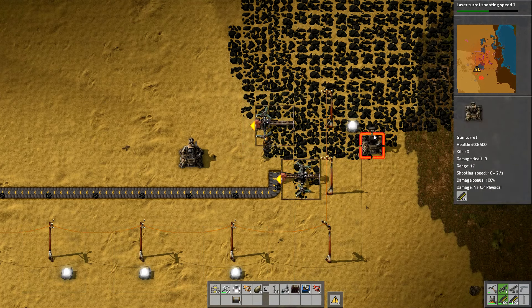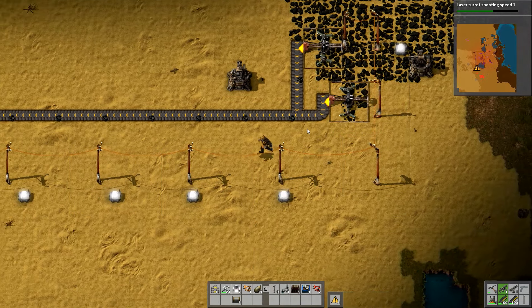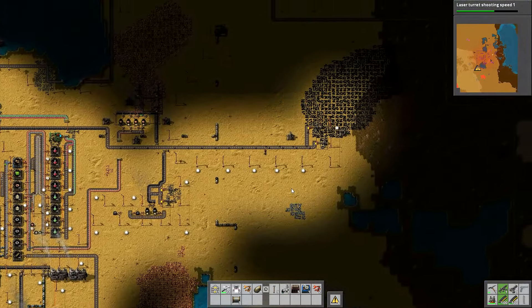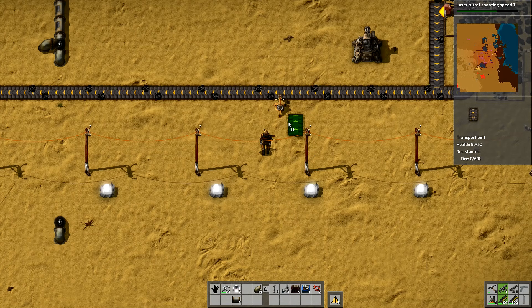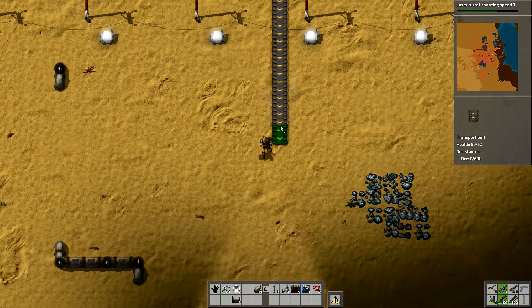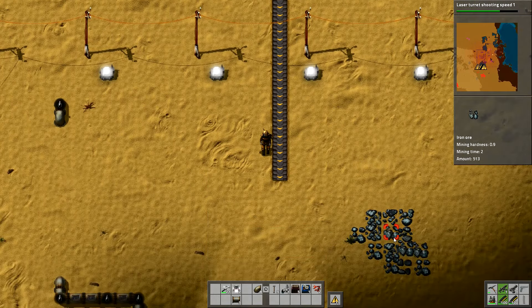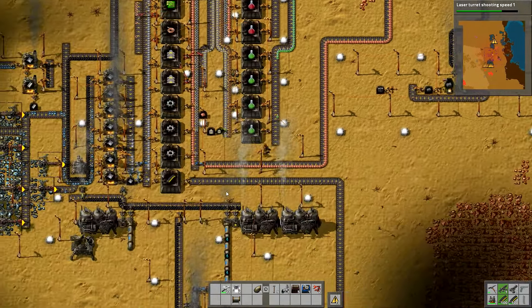I'm very obsessed about getting everything into a straight line when I put these together - that's just the way I operate. Anyway, I want to get coal down here. What we're going to need is a long conveyor belt and an inserter. I'm going to pop an inserter down here, flip it round, and then have a transport belt and run straight south. I'm going to need iron plates - I might set up a miner on there and have just a line of iron plates coming off of that one. I need to go and get some belts.